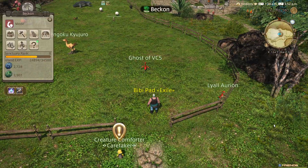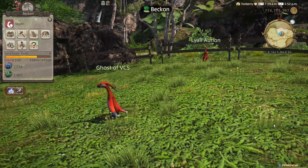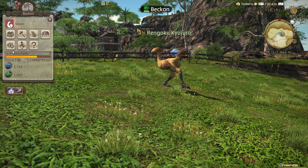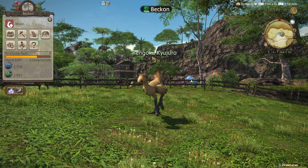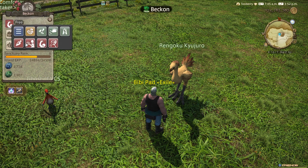Inside we have our Ackaloos. They're totally harmless. Oh, here's a chocobo — let's call him over. We're in beckon mode. We can also pet our animals.